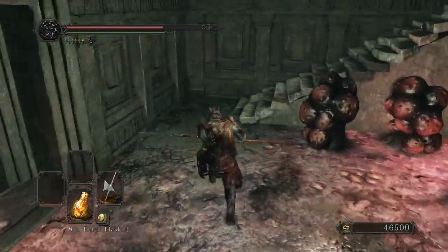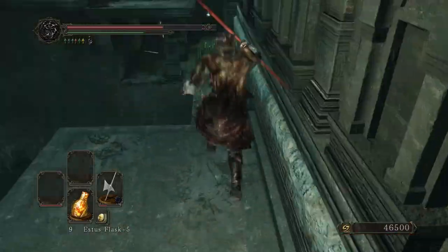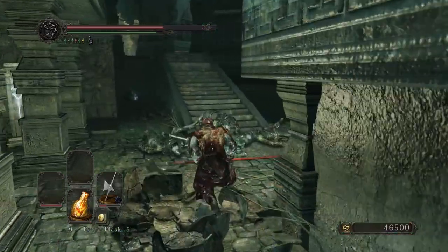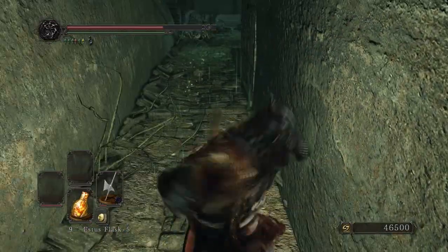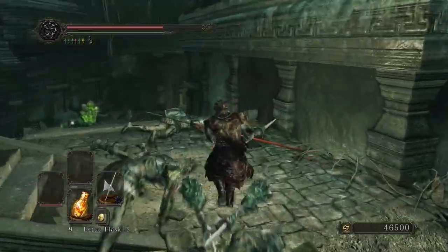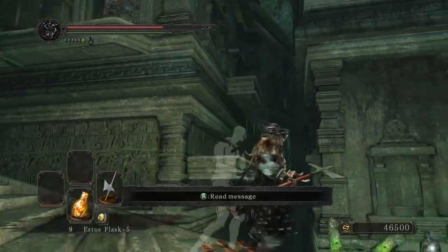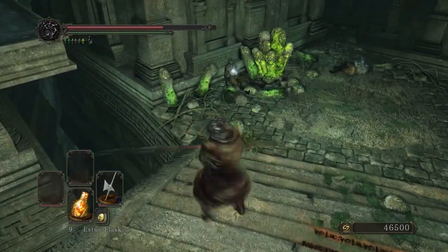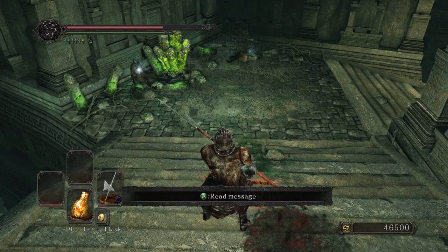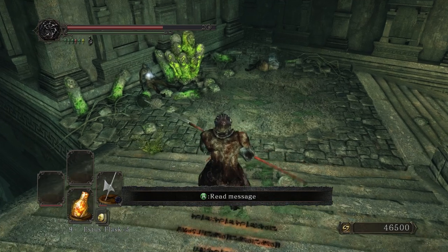Oh right, I need to go up there to get back. I'd like to get that item — don't know how, though. Oh god, these fucking things — I hate you. Actually, I wish I kept a trash weapon just for destroying these things, because this is going to eat up a lot of my durability on my weapon, which is already quite low.